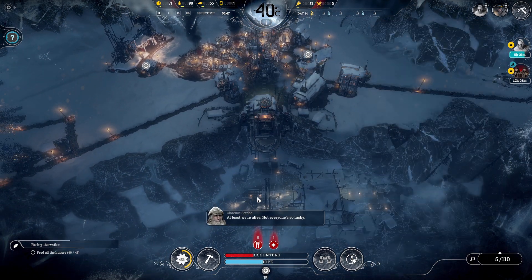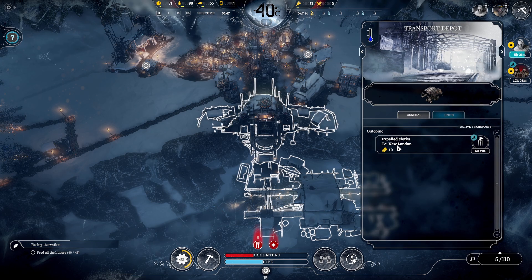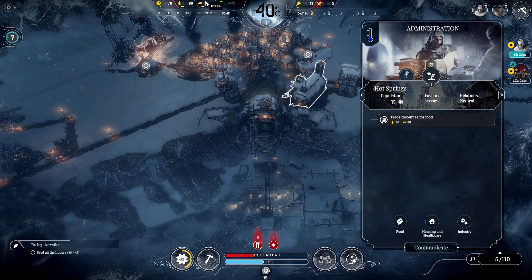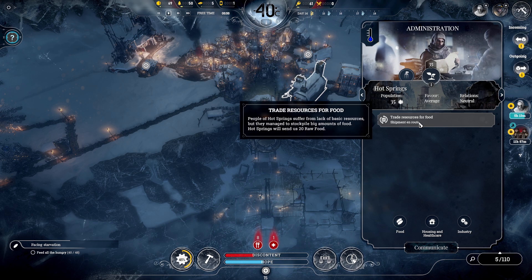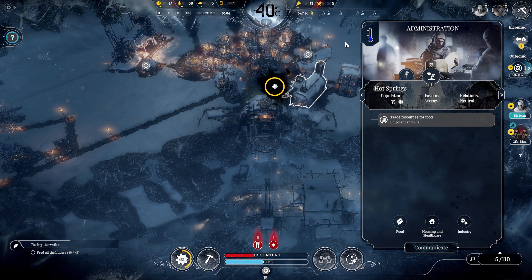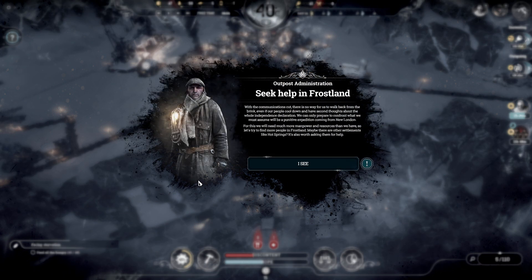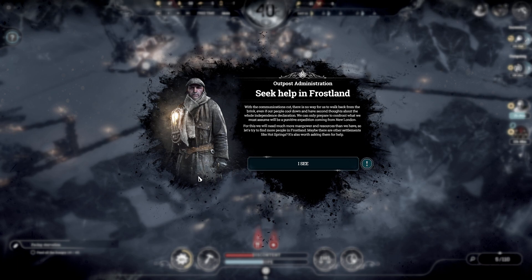We're not doing the mission to New London anymore. We do have enough - send. Yes, it did send. Seek help in the Frostlands. With communication cut, there's no way for us to walk back from the brink. Even if our people cool down and have second thoughts about the independence declaration, we can only prepare to confront what we must assume will be the punitive expedition coming from New London.